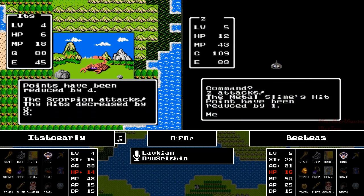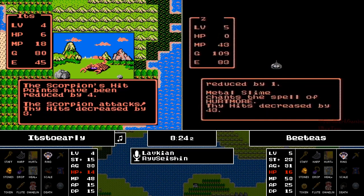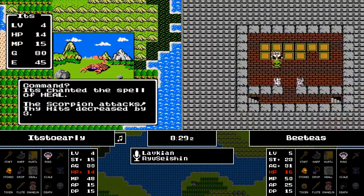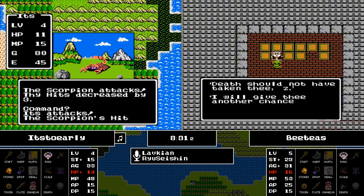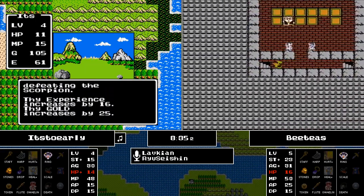He runs into a Metal Slime. He got killed by one earlier and didn't know the secret — he does now. These Metal Slimes are holding on to the Hurtmore spell, so not very viable. If he was hoping to get a sneaky shot right up to level 7, he knows now that's not going to work.